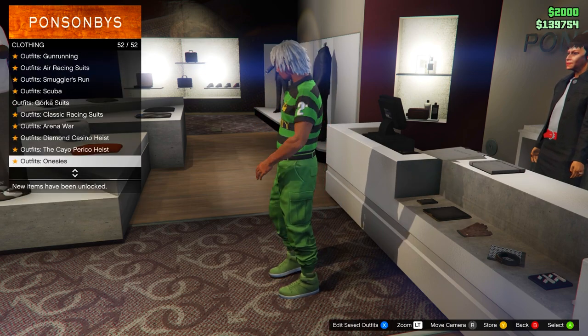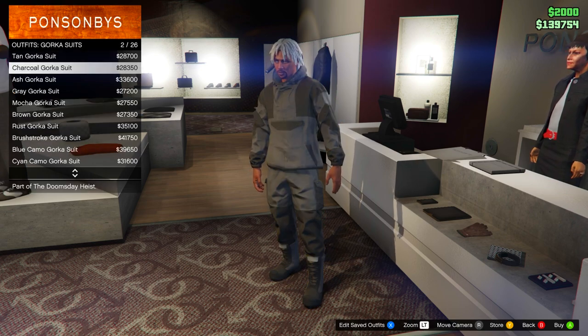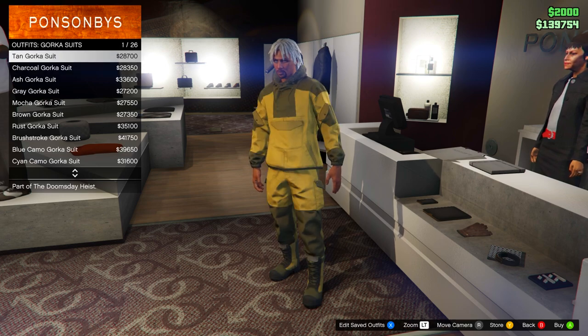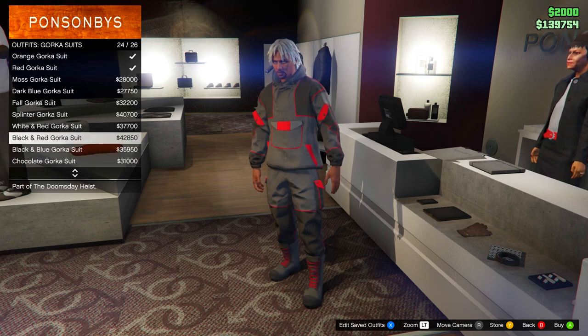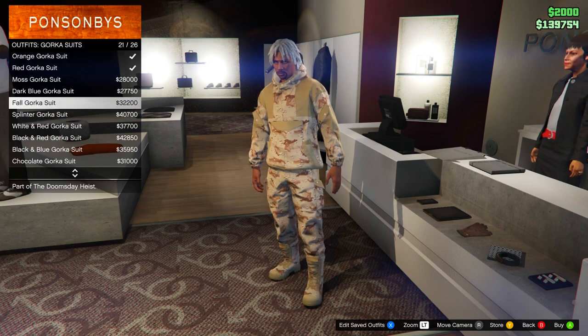You should notice the outfits from the female character have transferred over. From here, go into the Gawker Suits and equip any of the Gawker pants you want to turn into joggers. This works with all of them, and you can repeat this last part of the glitch to get all the joggers.